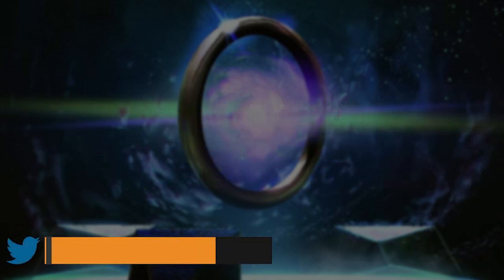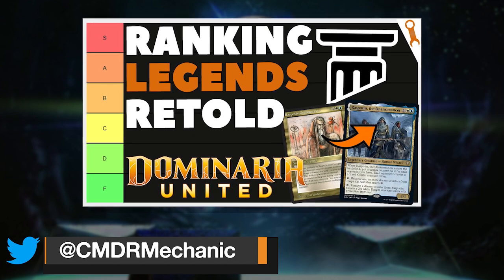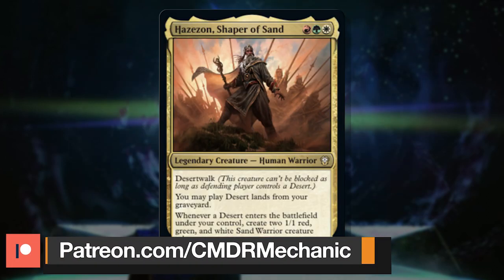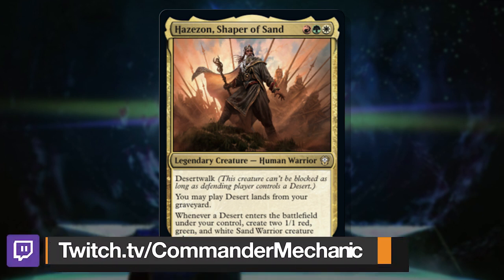Hey folks, I'm Chris and I'm your Commander Mechanic. Recently I ranked all 20 of the Legends Retold box toppers from Dominaria United, and I shocked some people with my lowest ranked of them: Hazezon, Shaper of Sand. Naturally, several people challenged me in the comments, on Twitter, and in Discord to build for this dusty dude, so let's take a look at him.